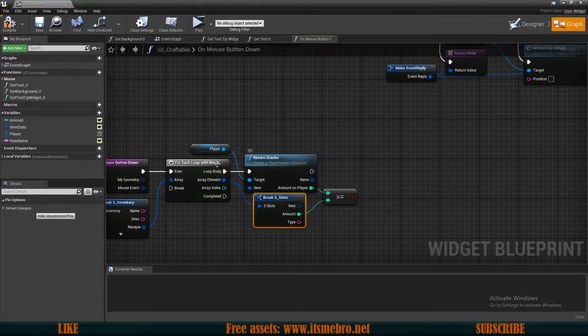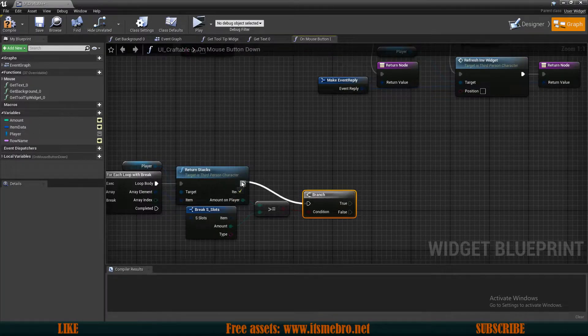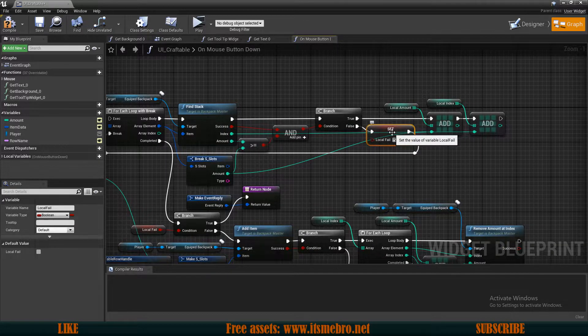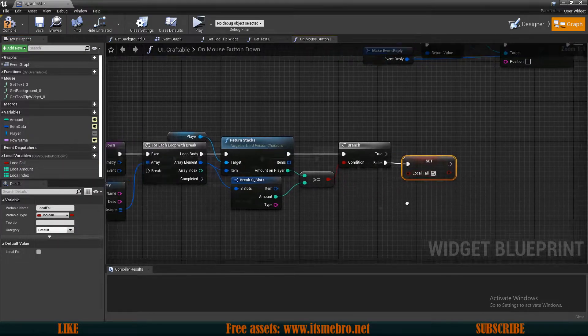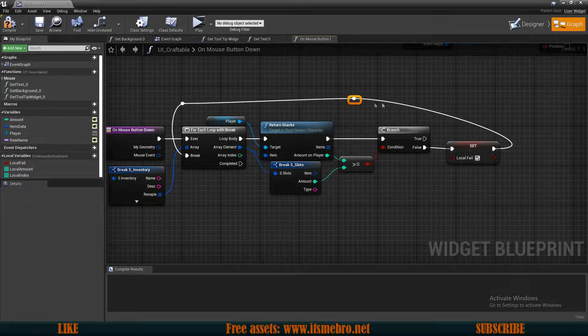This checks whether we have enough of those items. If that is true, we're not going to do anything — we use the same pattern as before, only setting a boolean if we fail. So let's select our local 'fail' variable and set it to true if this value is false. Then from that false branch we go to our break and exit the loop if we don't have the necessary items.